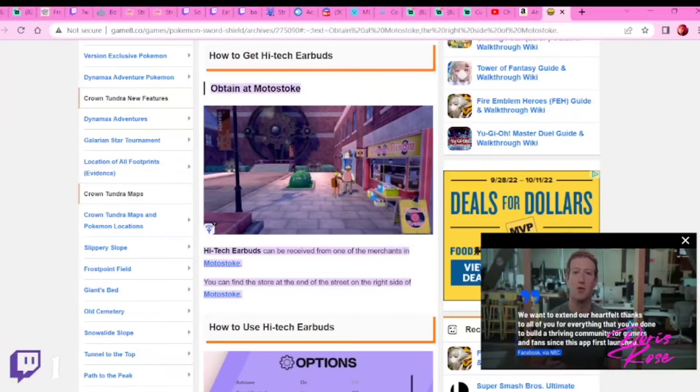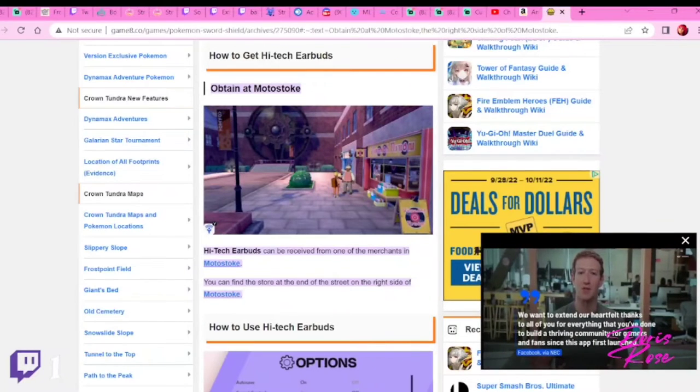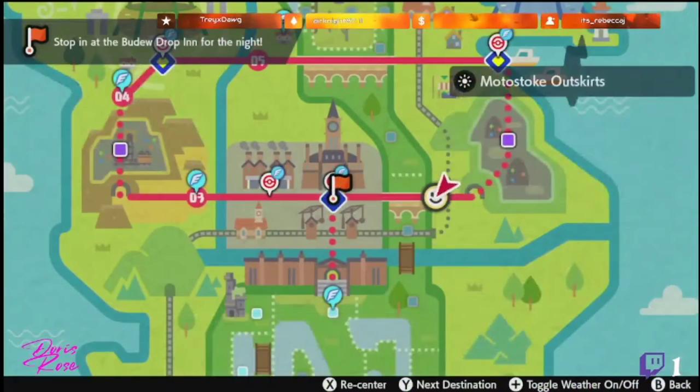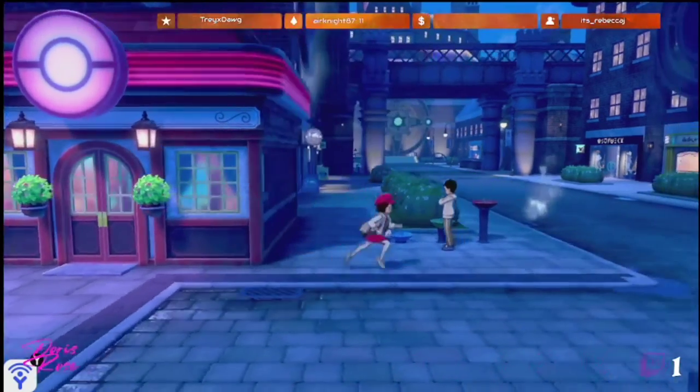This way we can play our lo-fi music in the back, have sound effects from the game, but not the game music. Alright, so let's go to the town map and take a flying taxi to Motostoke. Let's find that store.